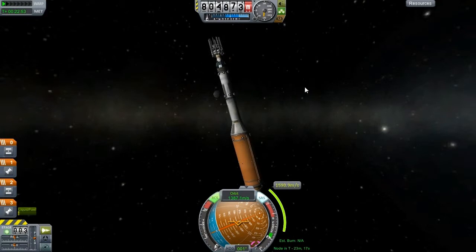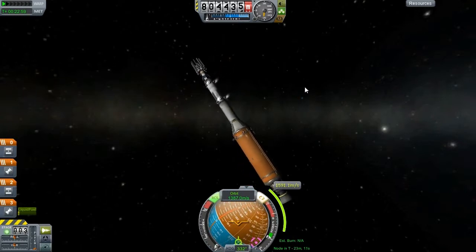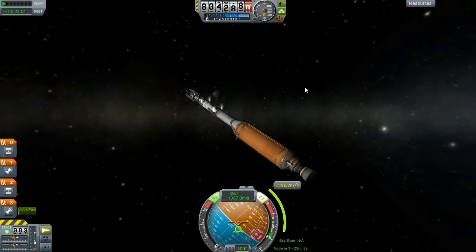Estimated burn: N/A. That's not good. Oh — it's because it can't estimate the burn because I'm about to switch tanks and it knows that. I've got 23 minutes to line this up. You'd think I'll be able to do it in that time.